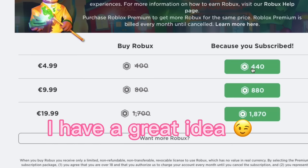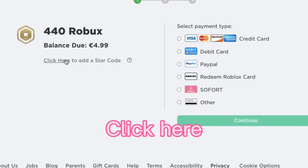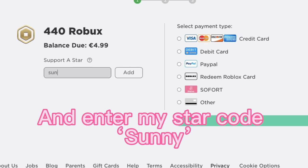When buying Robux, I have a great idea — click on the amount of Robux you are about to buy, click here, and enter my star code: Sunny.